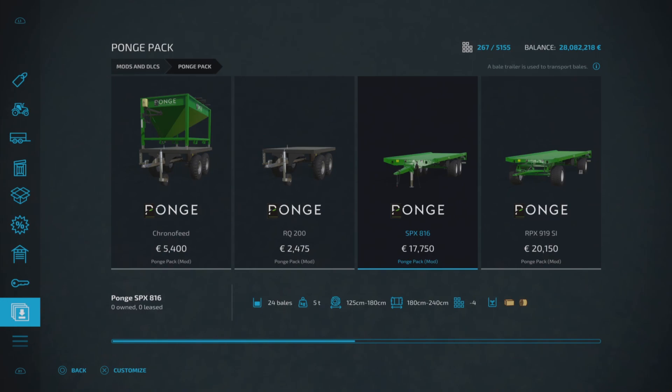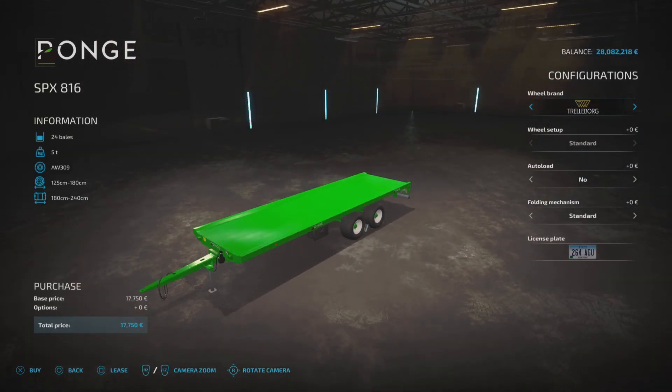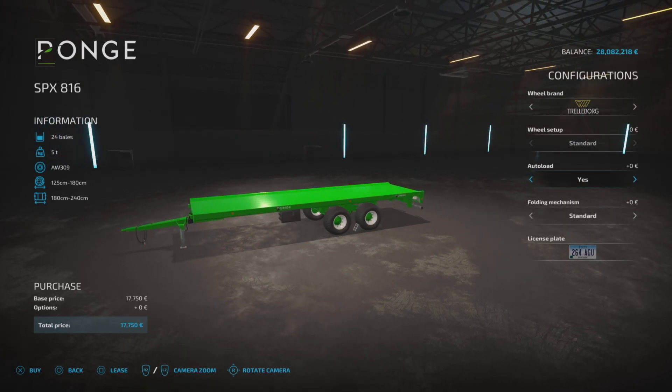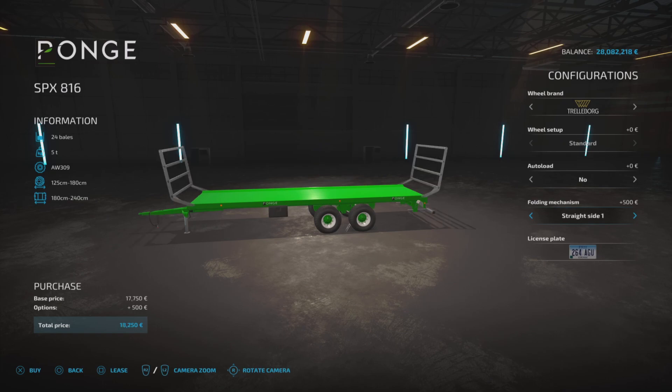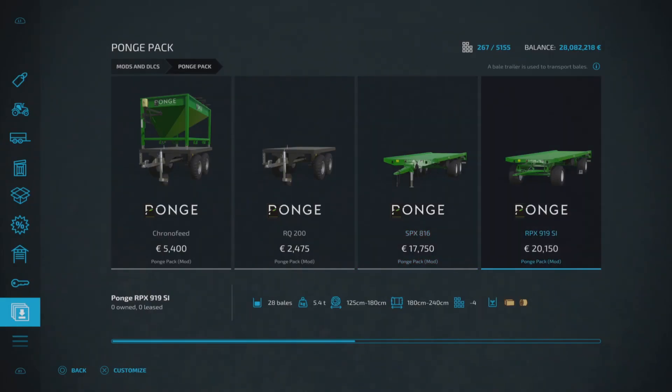Next up we've got the SPX 816, which will hold 24 bales, £17,750 to buy, four slots on console. Obviously it will hold square or round bales. You can change a few options: this is a solid rigid axle, you can change the wheel brand — Trelleborg, BKT, Mitus, Vredestein and back. You can't change the wheel setup on any of them. Auto load yes or no. Folding mechanism: standard, straight side one, straight side two, or vario side. There's also a license plate option.